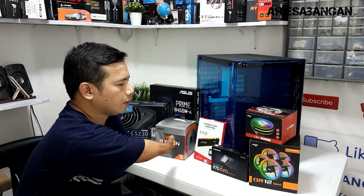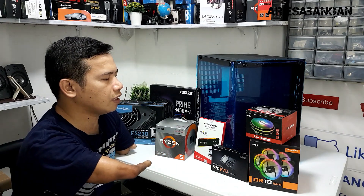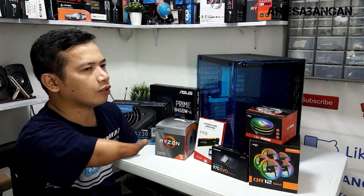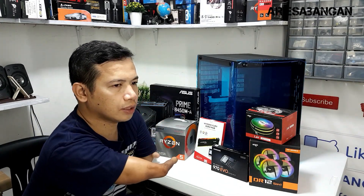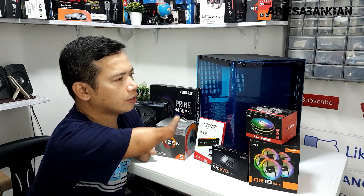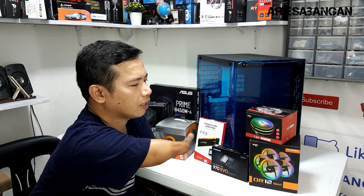Then sa memory, gamit tayo ng HyperX Fury DDR4 RGB, 16GB, 2x8GB. Then sa casing, gagamit tayo ng Coolman Robin 2 Black Tempered Glass Casing. Also, pagdating sa chassis fan, gagamit tayo ng Aigo DR12 5-in-1. Then sa CPU heatsink fan, Aigo player.